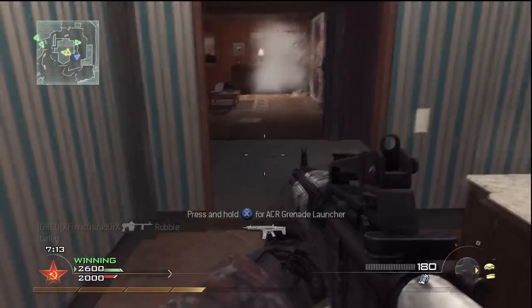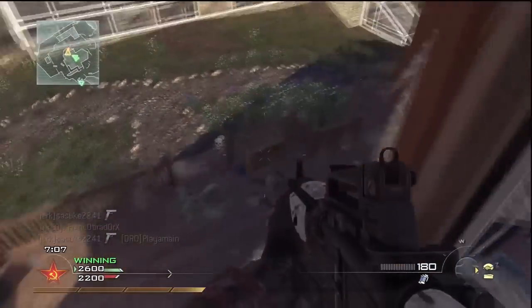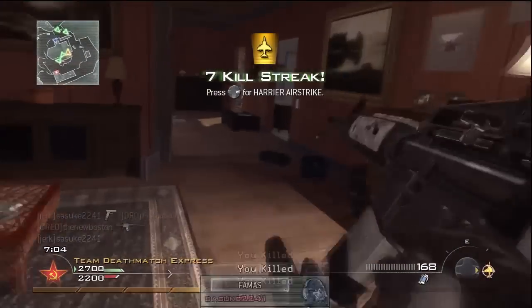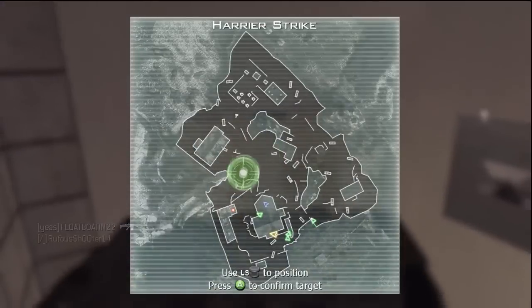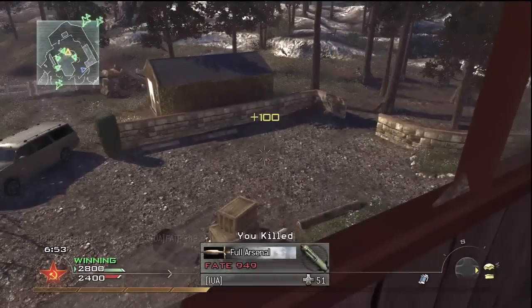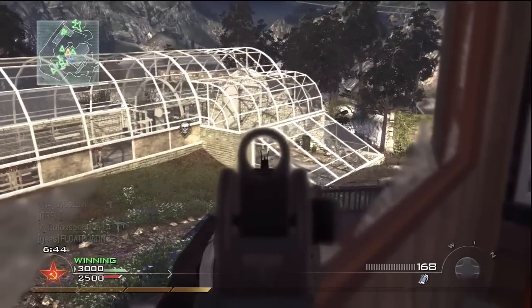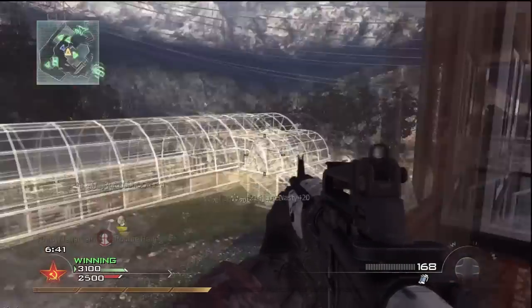I put another Claymore out, as if you could have guessed. I only needed one kill — yep, there's my Harrier Strike. Harrier Strikes are awesome, if you did not know that already. Besides tactical stuff and all that, for how you get it, it's probably your best pick when trying to get a nuke or something like that. It's definitely one of the best.